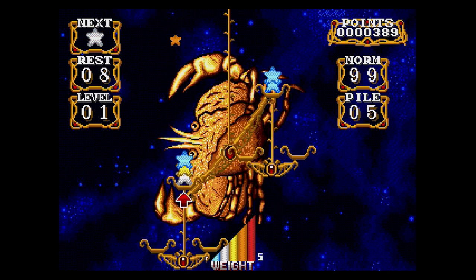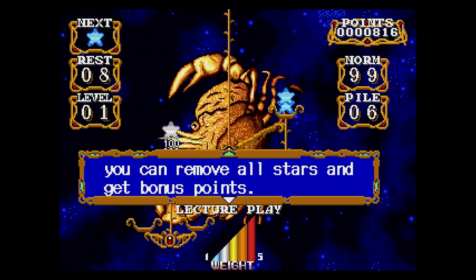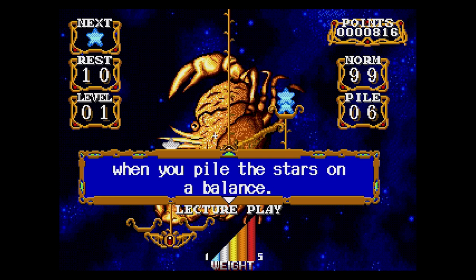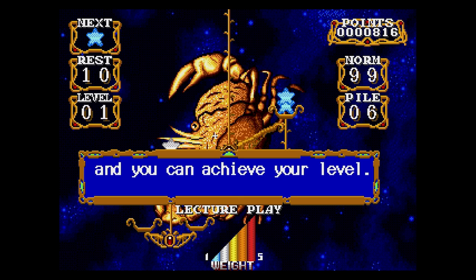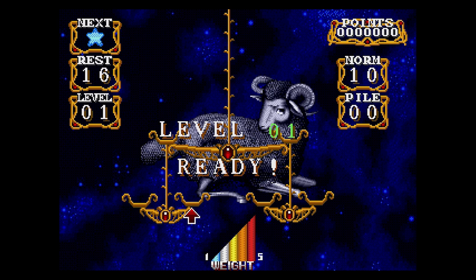Yellow is three, orange is four, red is five. If you sandwich stars between the same colored stars, you can remove all stars and get bonus points - except the ones that are sandwiching. Be careful not to drop stars down when you pile the stars on a balance - like, don't go too far and drop them. If you finish your quota of piling stars, you can achieve your level. This was very poorly translated.